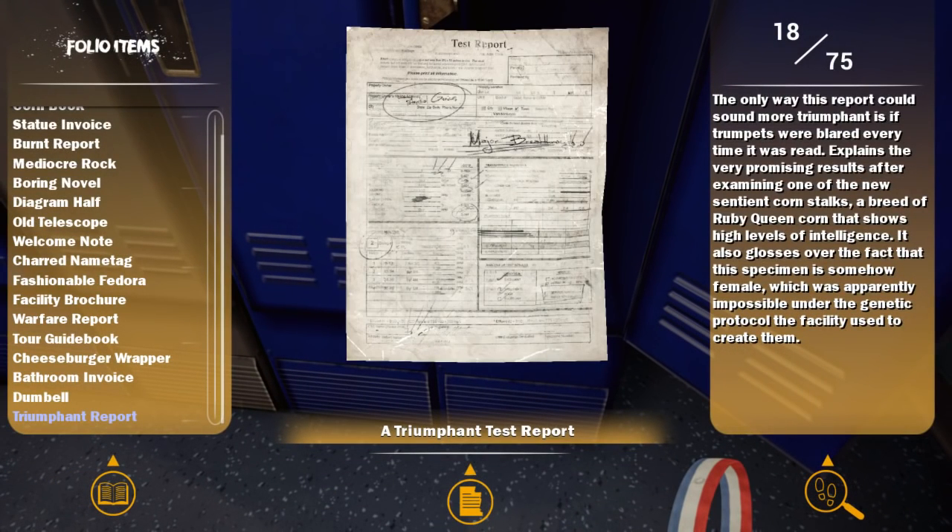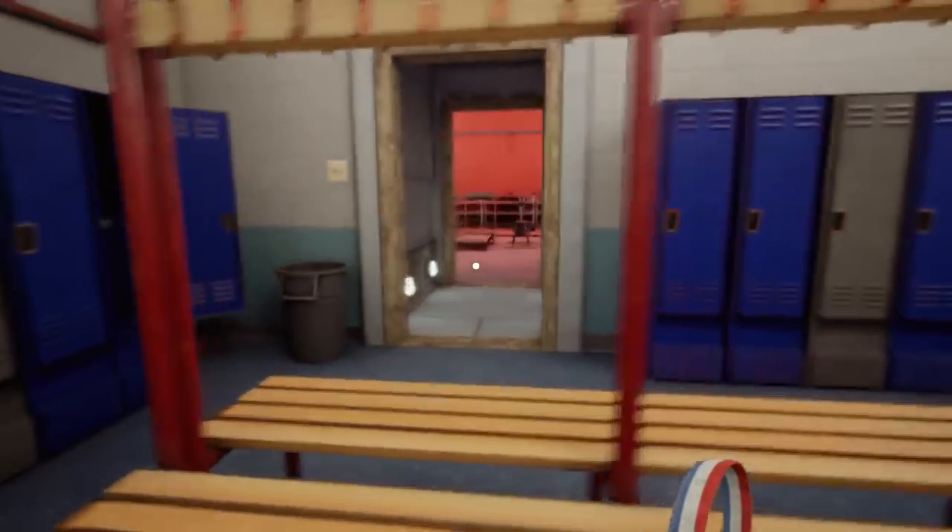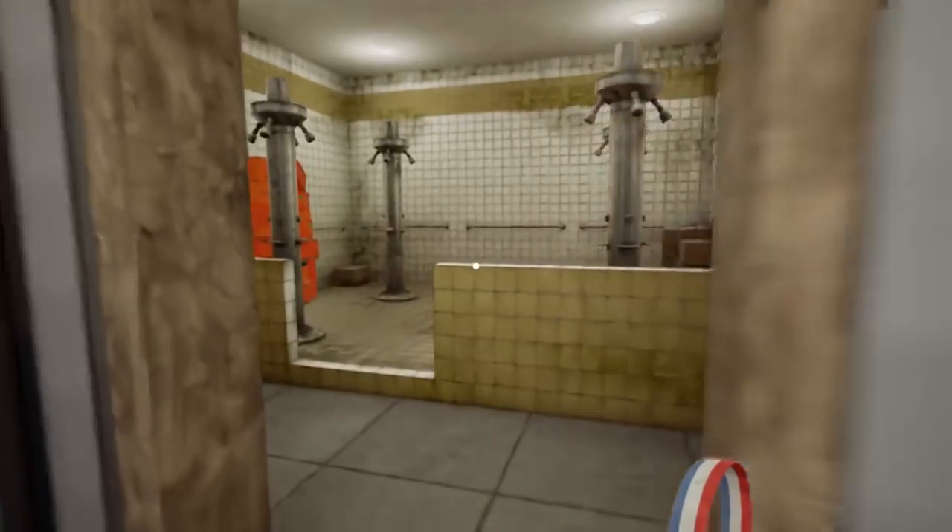The only way this report could sound more triumphant is if trumpets were blared every time it was read. It explains the very promising results after examining one of the new sentient corn stalks — a breed of ruby-colored corn that shows high levels of intelligence. It also glosses over the fact that this specimen is somehow female, which was apparently impossible under the genetic protocol used to create them. Someone smashed all the mirrors because they can't render them — they take up too much processing power.